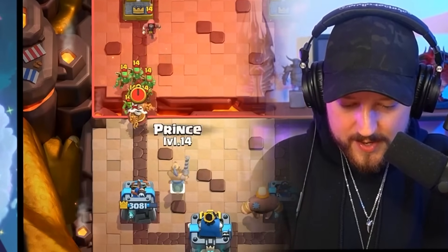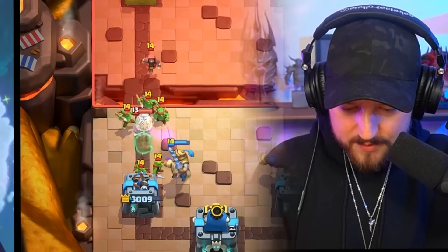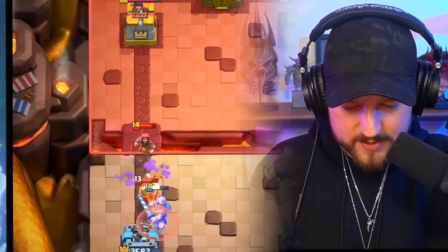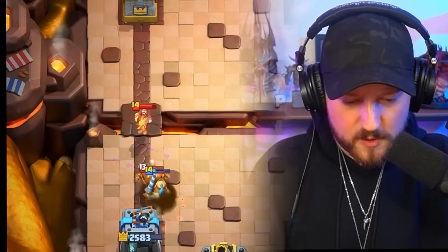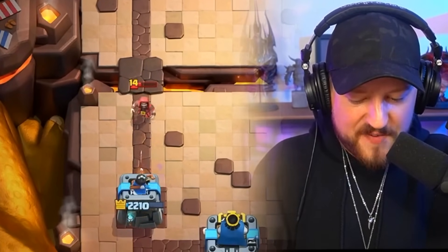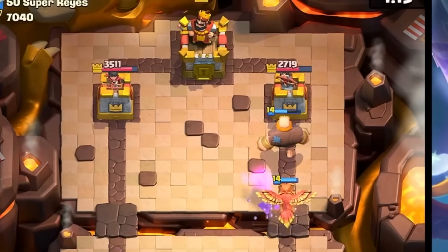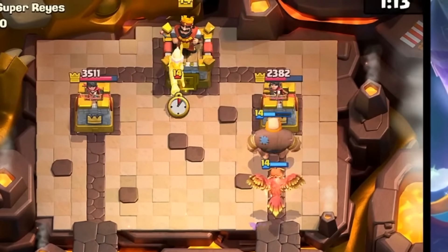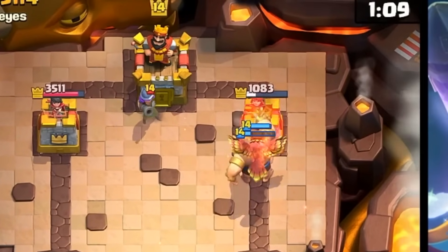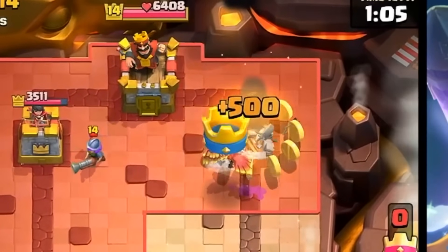Going in with a Prince right side, just going down right lane. Prince destroys the monk. We go Phoenix right side for the minions, we ignore the wizard. We sacrifice tower HP for a stronger push right lane. The Phoenix goes in, the giant goes in. And what does he have as a response? Absolutely nothing. He has a dead tower — that tower is destroyed. Phoenix devours, tower goes down, one crown lead.